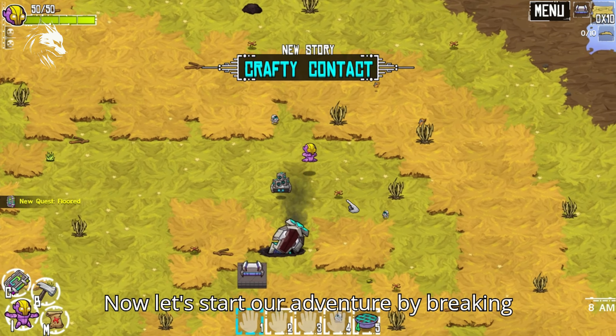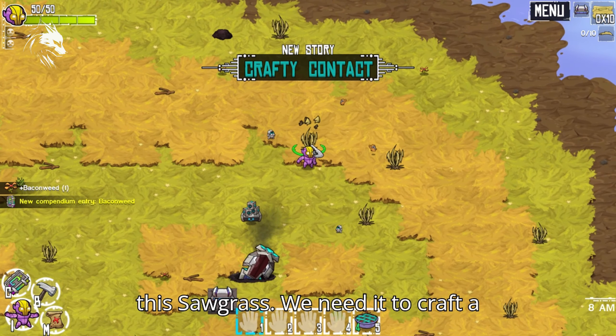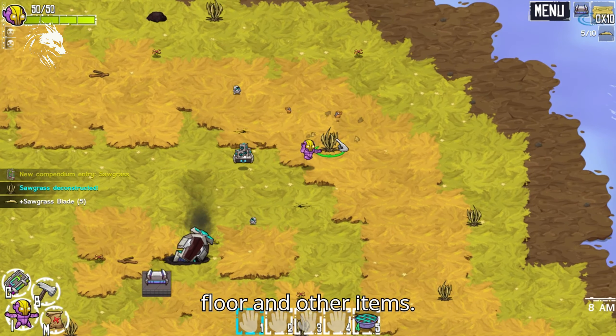Now let's start our adventure by breaking this sawgrass. We need it to craft a floor and other items.